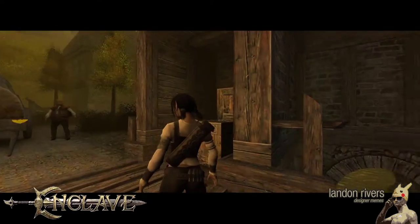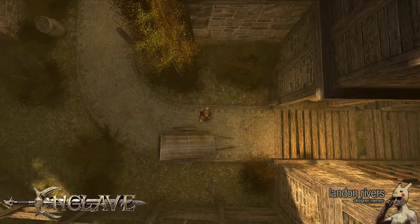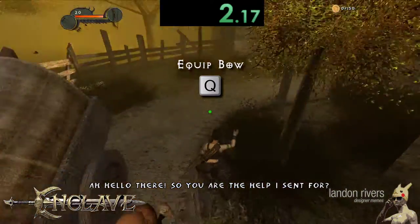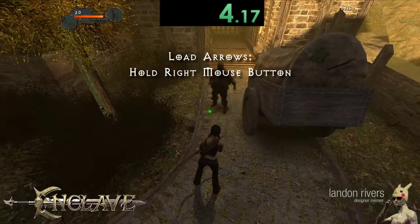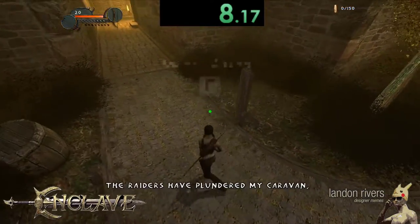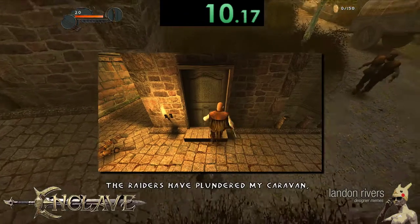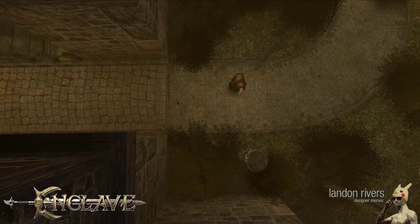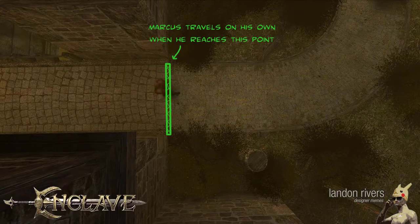We start the level with Marcus waiting to talk to us and we initiate the conversation by passing over the wooden plank. He'll whine for a bit about getting jumped, and meanwhile we load up some burst arrows for later then equip our grenade arrows. Marcus will start walking to the first waypoint, which is a door up ahead, and he has a radius that you must stay within for this opening part in order to keep him walking.